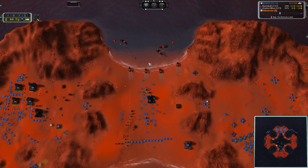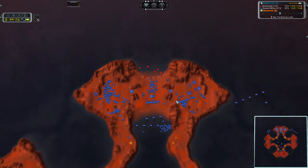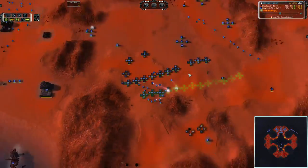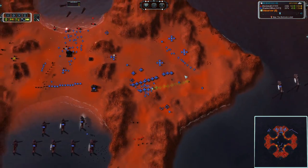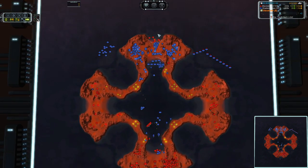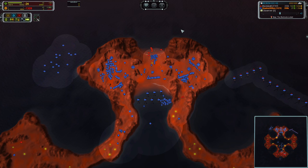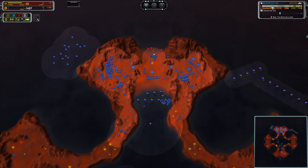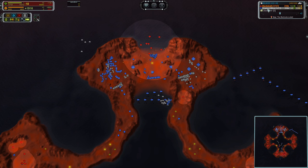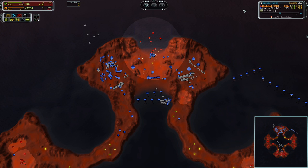I don't understand what's happening here. But if they want to do it, that is up to them. I am extremely impressed with the ability of Shades of Blue to stay in this game as stalled as he has been for one resource or the other this entire game. Right now he's power stalled by a margin of 1,400-1,500. He has reclaimed a whopping 84,000 mass versus 58k for Black Death.